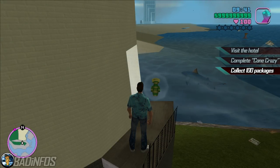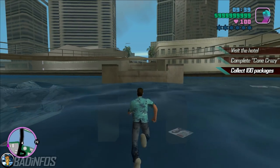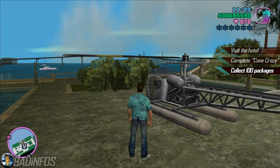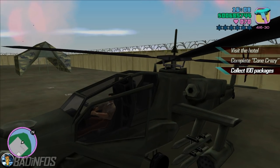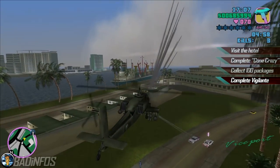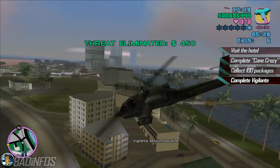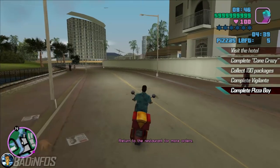The second order of business is collecting all 100 hidden packages. Collecting them all is possible at the beginning of the game by glitching yourself to the other island — the video tutorial will be in the description. With each 10 collected packages you get a weapon or a vehicle spawn which should be very handy in the missions. Collecting the last package unlocks the Hunter Helicopter, which we can use for Vigilante. Passing this mission with a car is dangerous and difficult, however with the Hunter it's a breeze. Passing level 12 rewards you with 150 max armor, which would be very handy during the missions. Next you want to pass the Pizza Boy mission because it rewards you with 150 health.